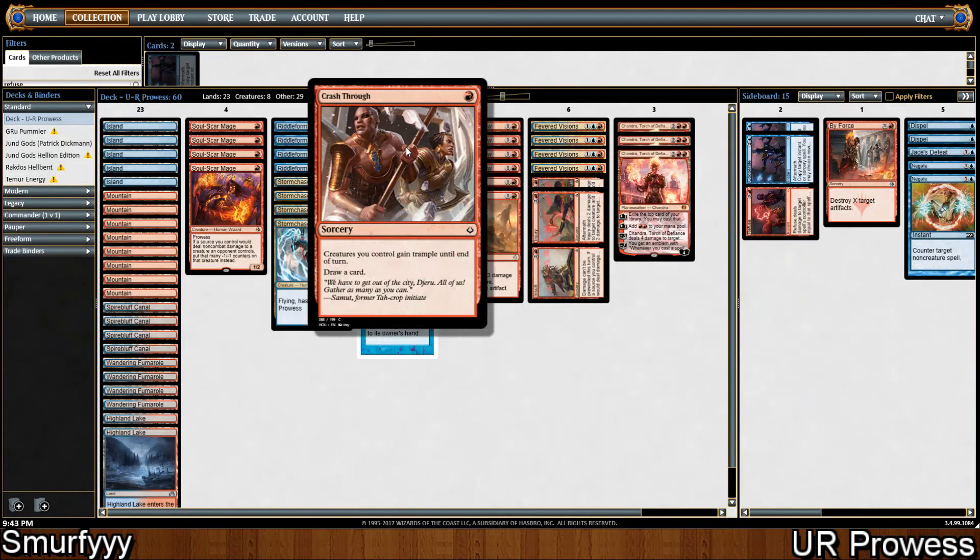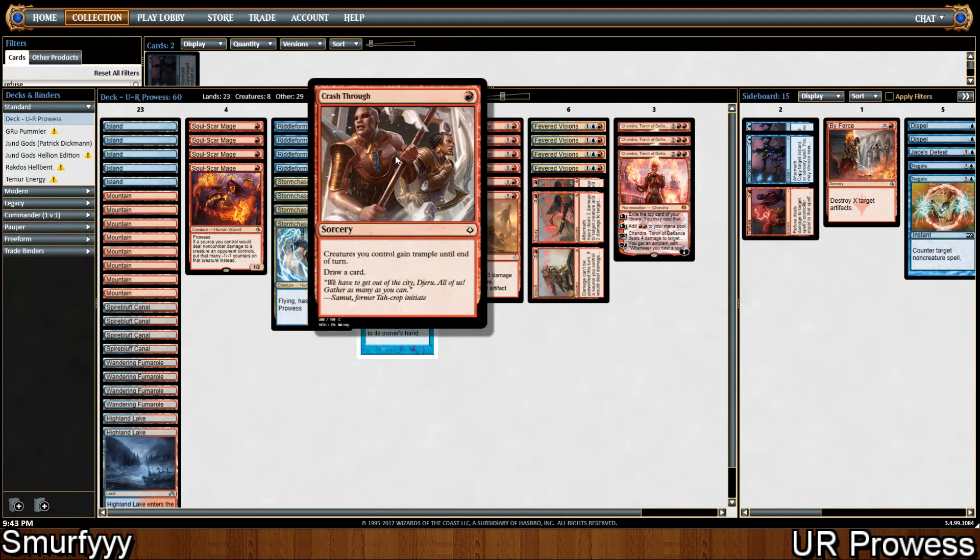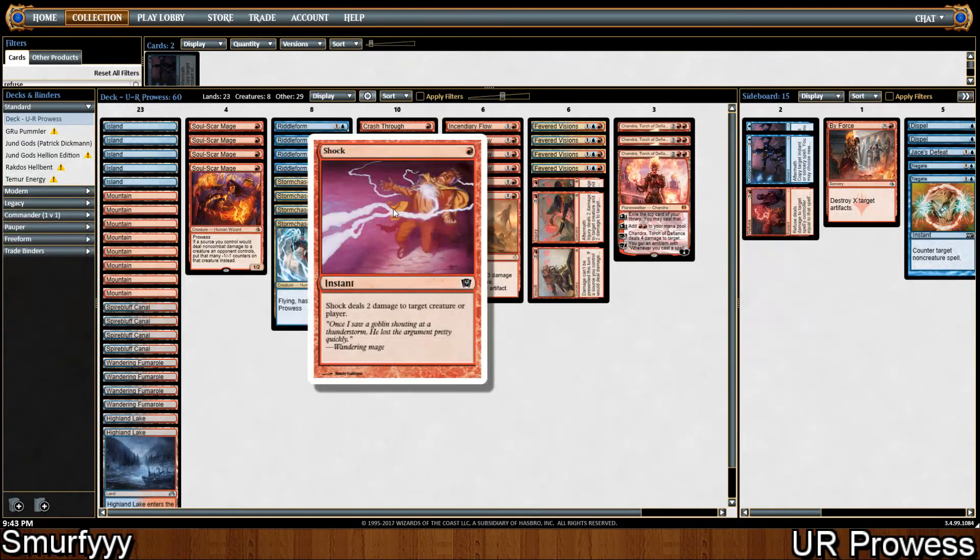We play 4 Crash Through, which is just give all your creatures trample and draw a card, which effectively triggers all of our creatures and just replaces itself — a really nice cantrip in the deck. We're playing 4 Shock, just as a 1-mana deal 2 damage. It triggers all our prowess, it's very mana efficient, and that's what we're looking to do.